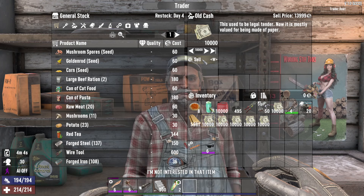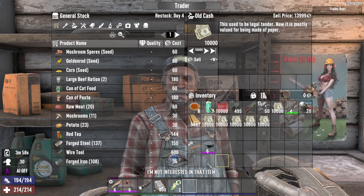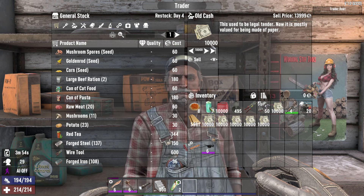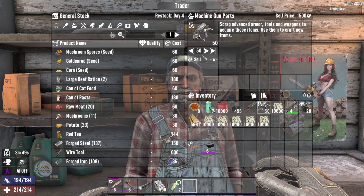You may notice I got an error here. This just means that he's not interested in the item. This is not an actual problem with the game or anything. It just means that he won't buy any of this item until he restocks his shop. So if he does this, just keep your item on hand, and you'll just have to sell it at a later time.